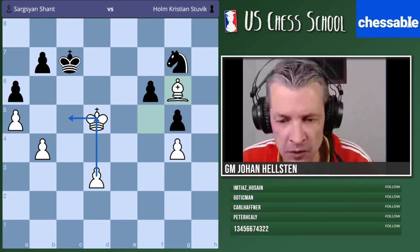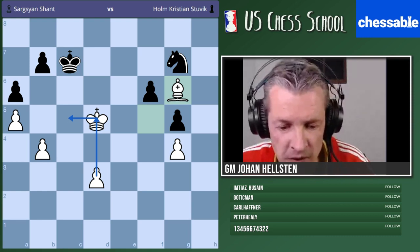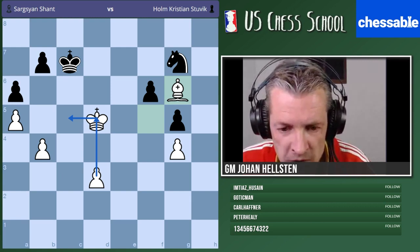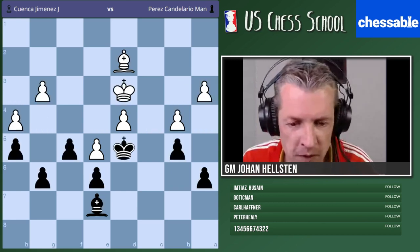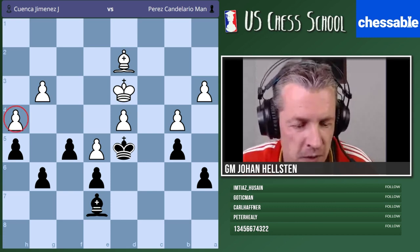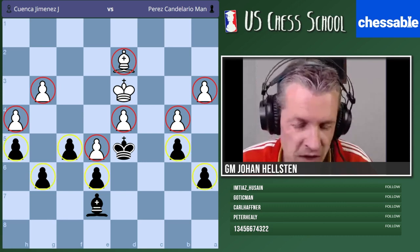Let's move on and see a typical endgame for this situation — two weaknesses, opening up a new front — with bishops of the same color. This idea is very frequent in same-color bishop endings. Here's a game from the Spanish Championship: with the white pieces, Pepe Cuenca, and playing black, Perez Candelario. Let's look at this position from black's angle.